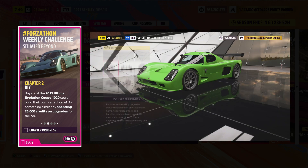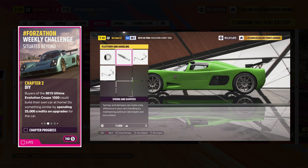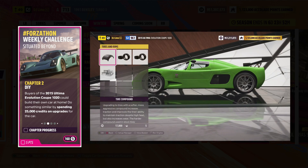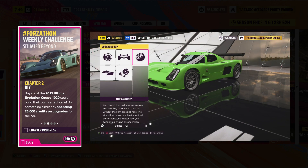For the second challenge, you need to spend 25,000 credits on upgrades for your vehicle. You can spend your money on tires, more power, or even an all-wheel drive swap. Just make sure you're over 25,000 credits on parts in total.